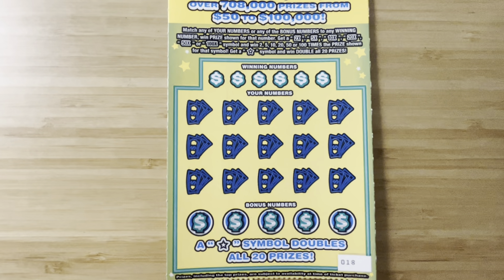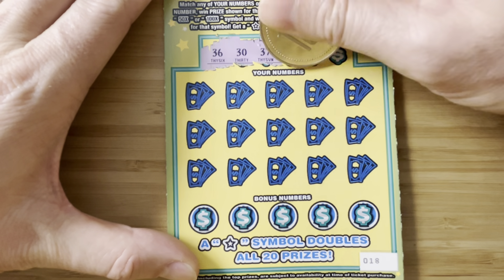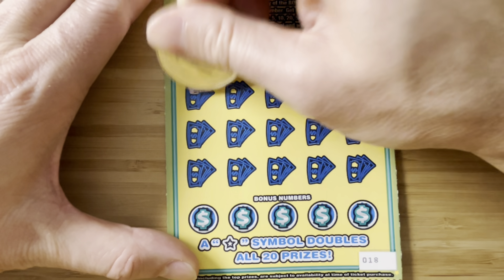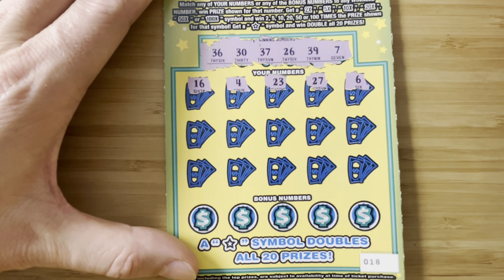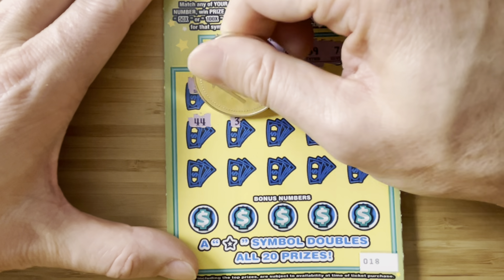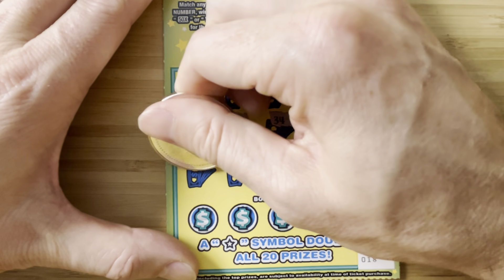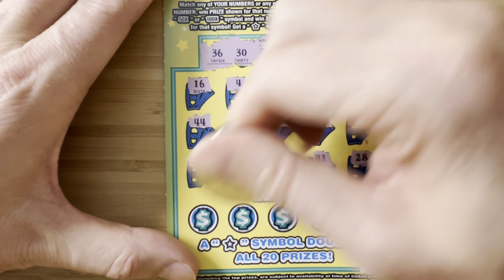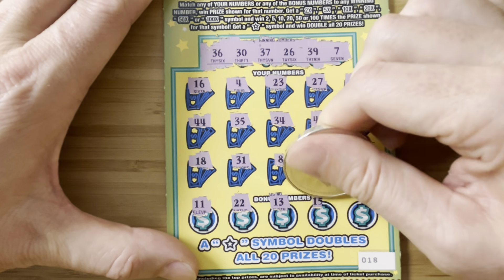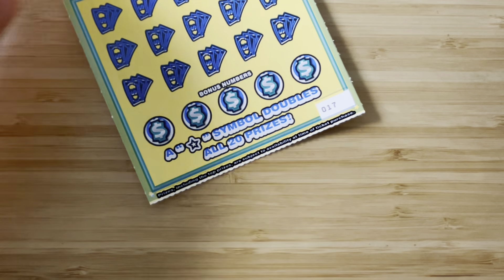Ticket 18 — there's a little glare, I'm gonna try to fix that. Here we go, ticket 18, a little zoomed in. 16, 4 — they're all 30s, 20s, and the single 7. 27, 23, 37. 6, no 40s. 35, 34 — no dice. 25, 18, 31. 26. 8, 7 — no 40s. 28, 26. 11, 22, 13, 15, 17 — no dice on ticket 18. That's a second chance entry. We are 4 tickets in, at $110 back on $100 spent.